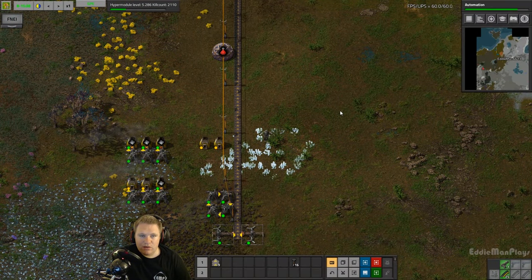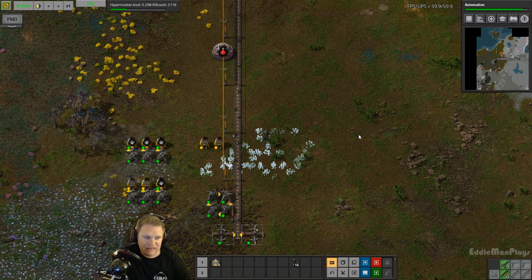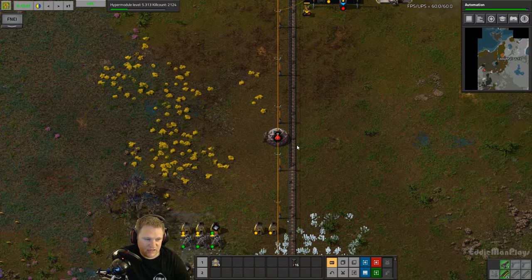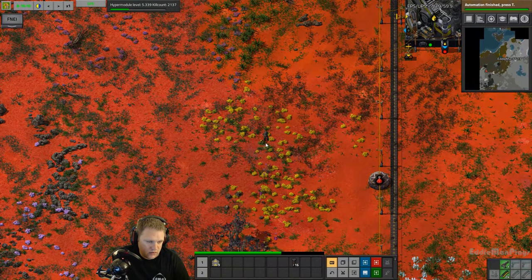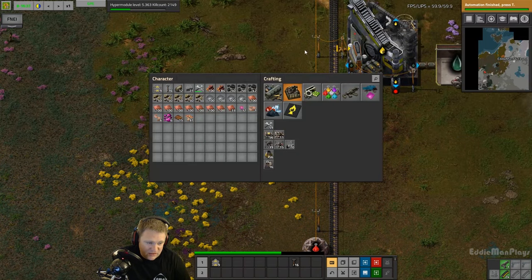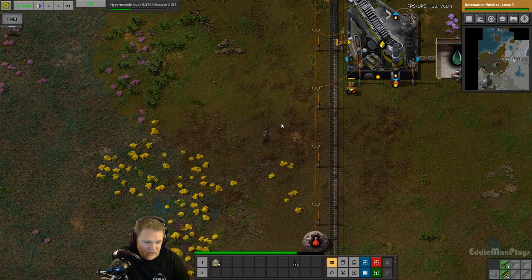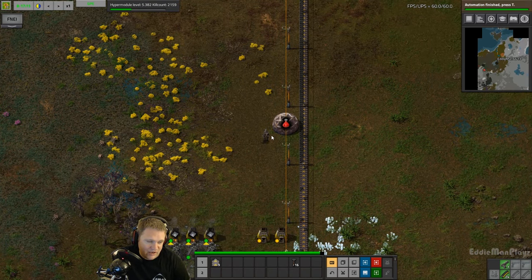Hey guys, welcome back to Factorial. This is Eddieman, Something About Pies episode number three. As we lead into red science, we're going ahead and improve on some of that red science today. We're getting another attack - they're getting a little bit stronger. Automation is finished, we have access to those assembly machines. Let's roll that intro as we roll into improving on that red science pack.